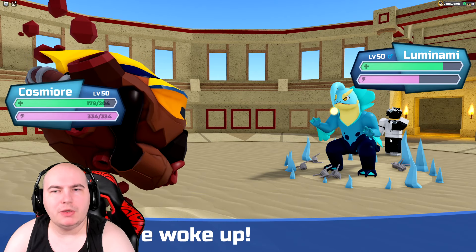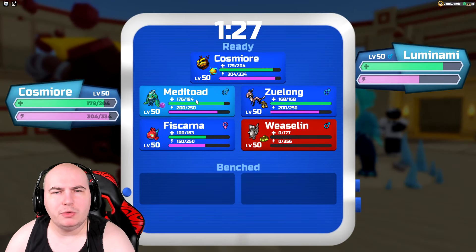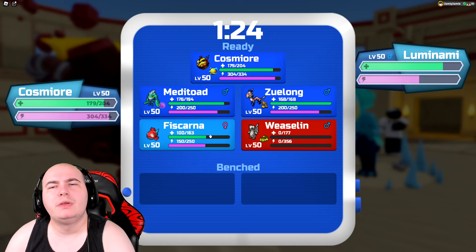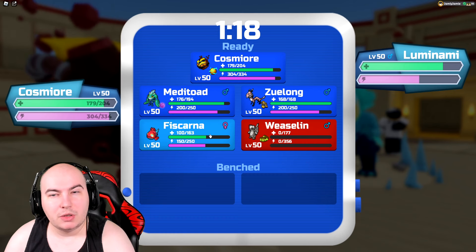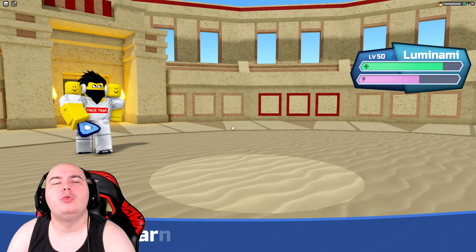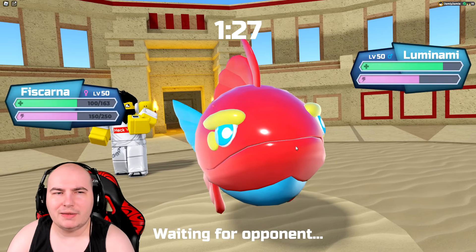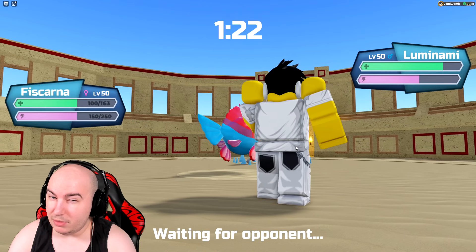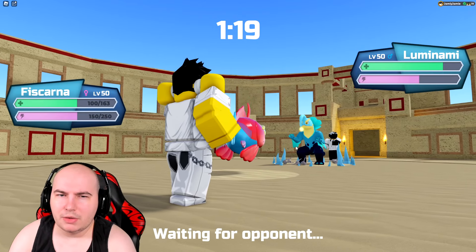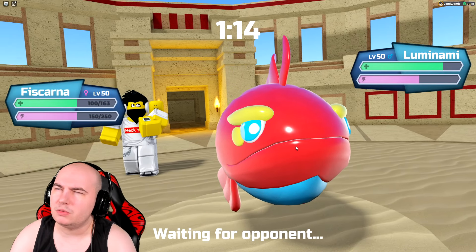I want to go into Meditoad, but because we know Luminami outspeeds us, I don't think it's worth it since I could get hit with Tsunami. So I'll go Fishkana and click Peace of Mind once so I can just keep Tsunami-ing the Gastroke. Actually — is Frostbeam better? Frostbeam should hit it super effective, though not quad effective. Oh wait, I'm actually faster than Luminami.